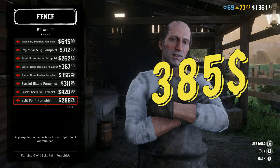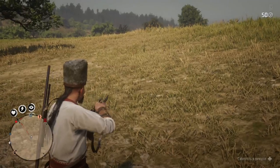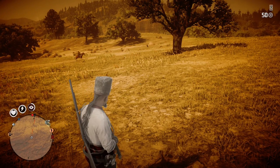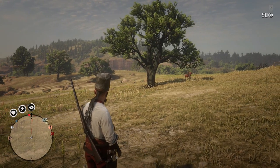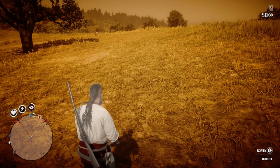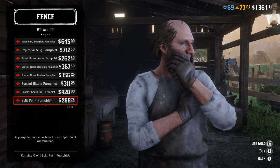Split Point Ammo in theory should increase accuracy, damage, and reduce Dead Eye usage rate. From my tests it does increase damage, but only up to the level of high velocity ammo at mid range. I couldn't prove it increases accuracy, and it doesn't seem to affect Dead Eye usage rate at all. So I didn't find it very useful at the moment. On the other hand it doesn't cost too much, and with the discount you might want to buy it because someday they may fix it. It's also super easy to craft — you only need a knife and a bullet.